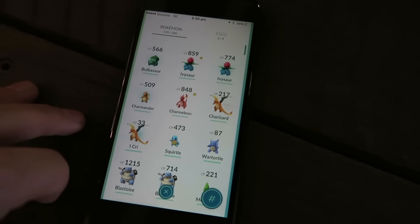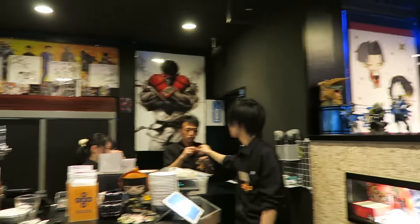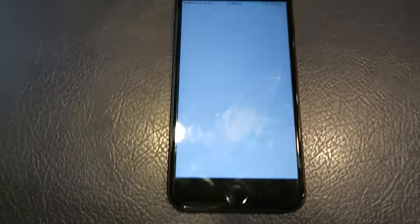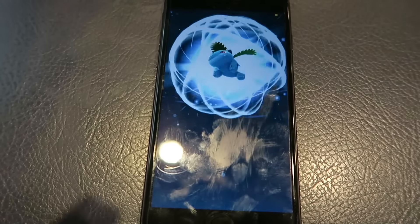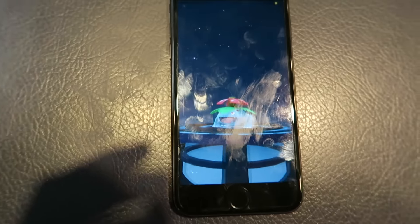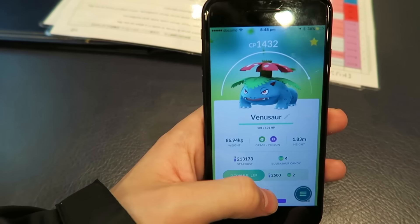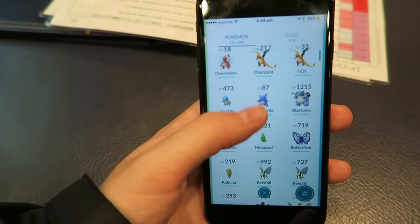We're in a Capcom bar where they only sell Capcom-themed drinks — Street Fighter and all that. But we're back on the Nintendo bandwagon because we've got an Ivysaur with 100 candies. This is the very last one — after this I'll have every single Kanto starter. We just need to evolve the Ivysaur — and there it is: the one and only Venusaur! Added to the Pokédex — the last starter. So satisfying: 1432 CP. Bulbasaur, Ivysaur, Venusaur, Charmander, Charmeleon, Charizard, Blastoise — this is ridiculous!